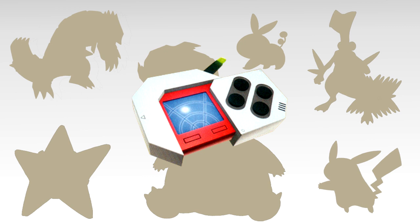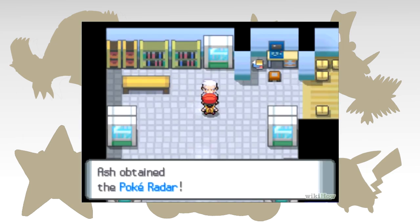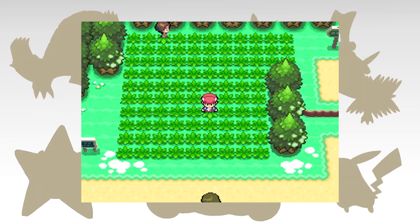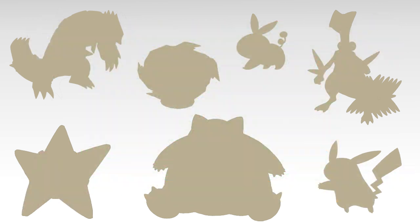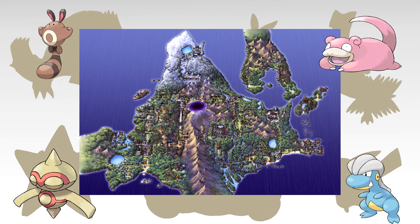First of all, what is the Pokeradar? Well, we first got the opportunity to discover the secrets in Generation 4. It's a key item which is gifted by Professor Rowan after having defeated the Elite Four. The actual purpose for the Radar is to capture newly available Pokemon from previous generations in the Sinnoh region. An example of this is Route 201, which usually contains Starly and Bidoof. However, once the Pokeradar is used, a number of grassy patches will animate, allowing you to encounter Nidoran male or Nidoran female on this particular route. On most routes throughout the game, once the Pokeradar is obtained, you'll be able to encounter more Pokemon than ever, and ones that weren't previously obtainable.